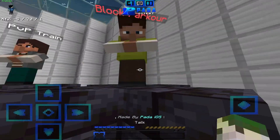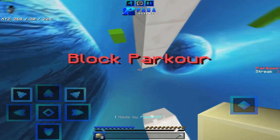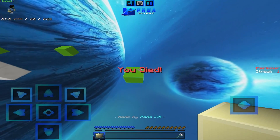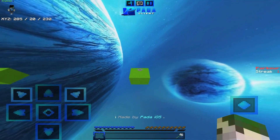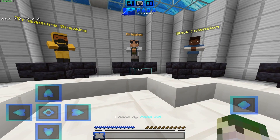Now we're gonna go to the new game mode: Block Parkour. This is, as it says, parkour but using blocks. You can see how many jumps you completed in a row on the scoreboard. You might be wondering how you're supposed to go back to the lobby — you're gonna take the trident in your hand and it's going to go back.